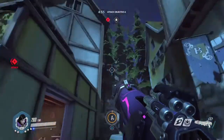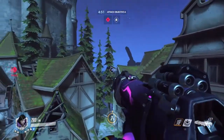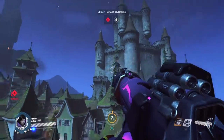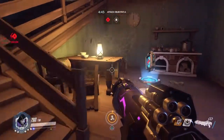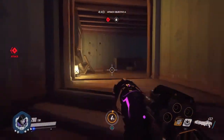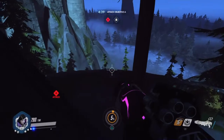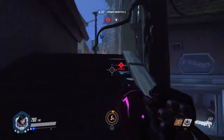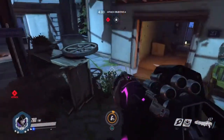Right outside, you immediately notice it's dark — it's nighttime. I actually think Eichenwald looks better at night. I'm not sure, but I think Lijiang Tower might be the only other nighttime map. Coming to the houses, it looks very spooky — you have spider webs and fog in the distance, and it just fits the Halloween event so well.